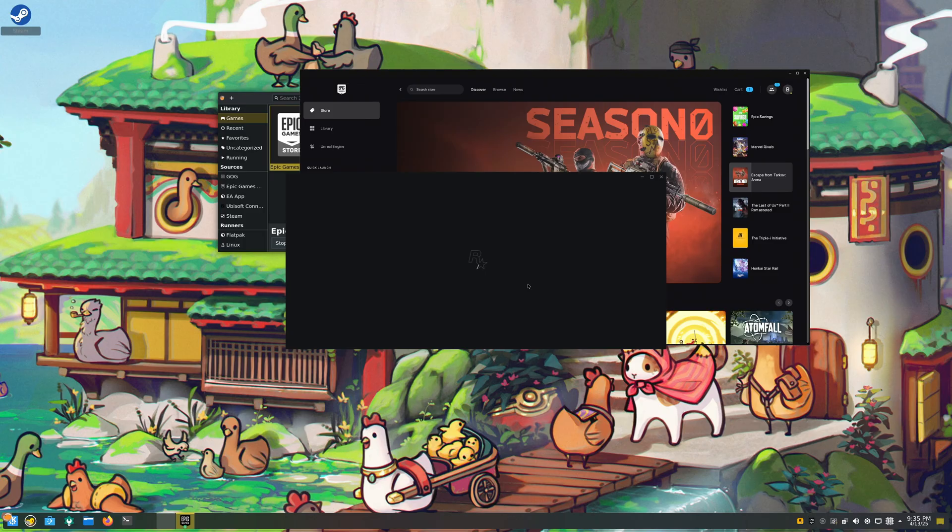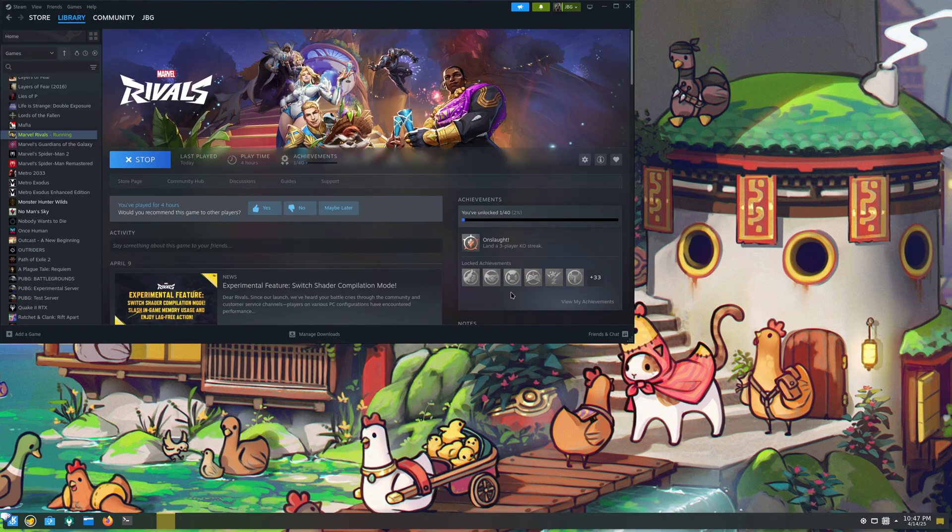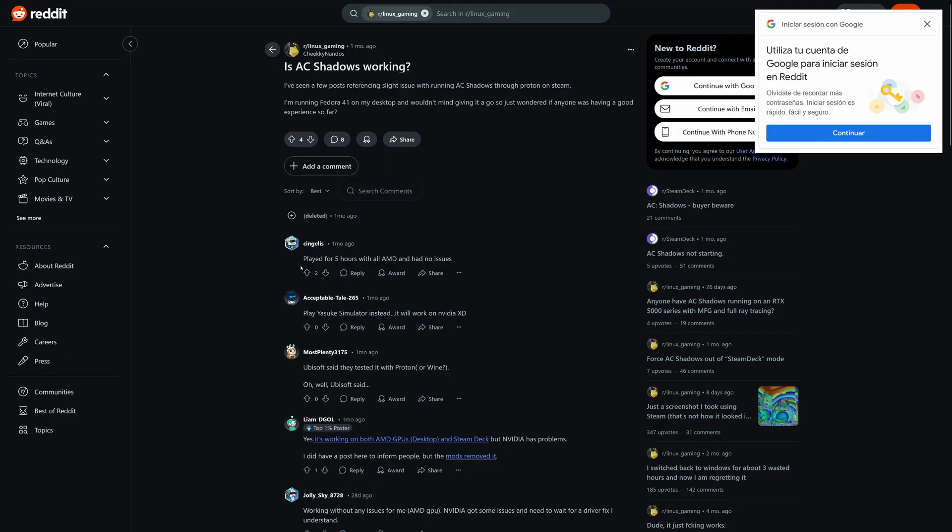I planned to benchmark a range of games on both distros, but I ran into some problems on PikaOS. Marvel Rivals refused to start no matter which translation layer I used. Assassin's Creed Shadows froze in the menu screen and I couldn't find a way to make it work. If anyone has managed to get Assassin's Creed Shadows running on NVIDIA GPUs under Linux, let me know in the comments below.